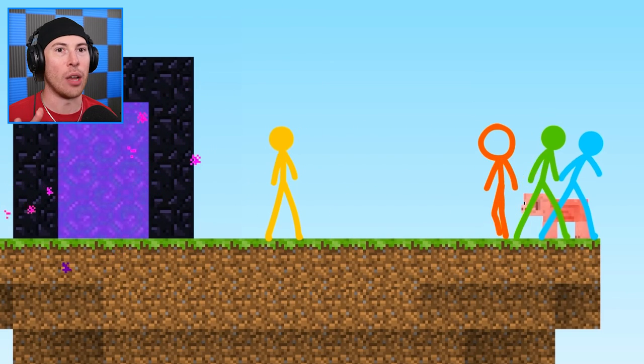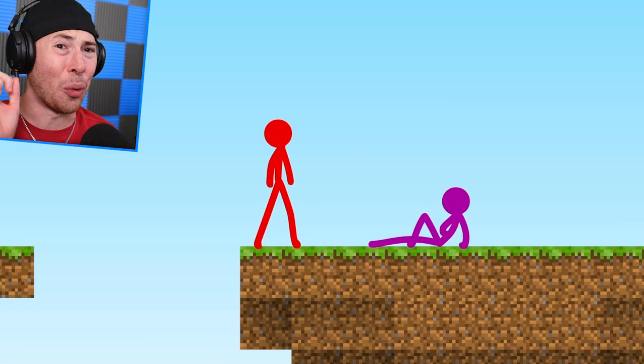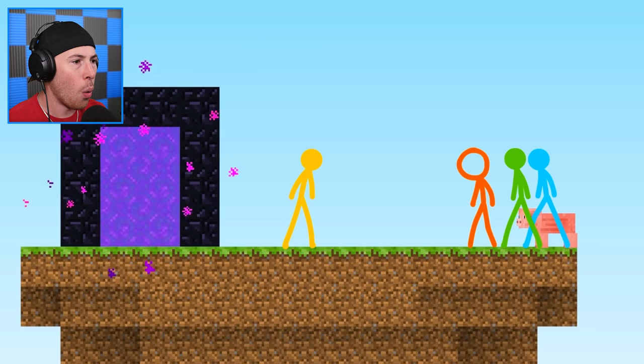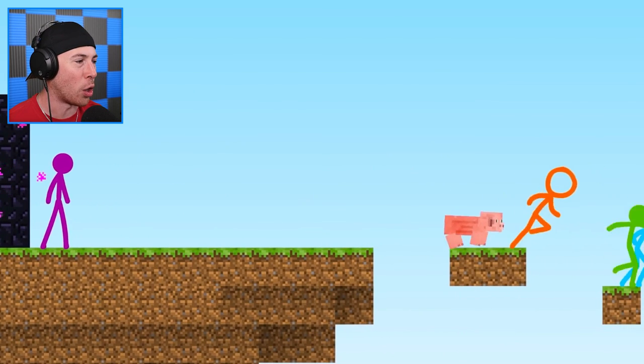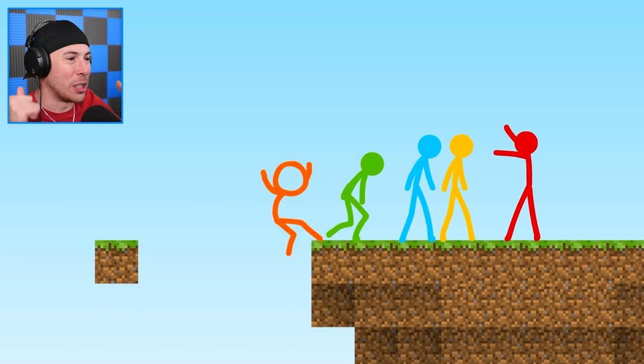Yellow just fell off. He respawned — I got a little worried there because when someone falls off in parkour they can get really hurt, but he's okay. Then why are they just jumping off? He made it all the way to the end just to jump off. You have to do the parkour, dude. The pig is even doing the parkour and everyone's making it.